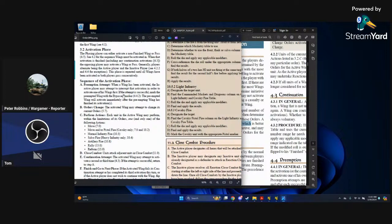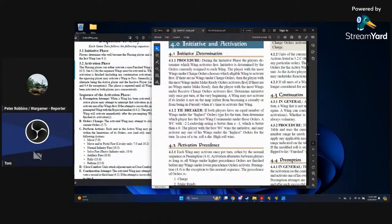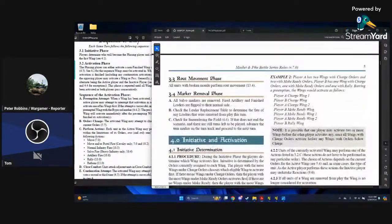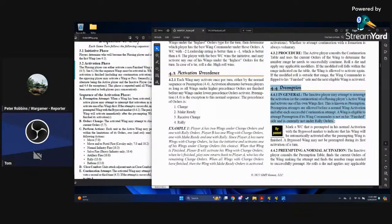When a wing has been activated, the inactive player may attempt to interrupt that activation in order to activate one of his own wings first. If the attempt is successful, mark the preempted wing with the bypass marker. The phasing player can activate a non-finished wing or pass — see section 4.2 for the sequence. Wings must be activated in order.